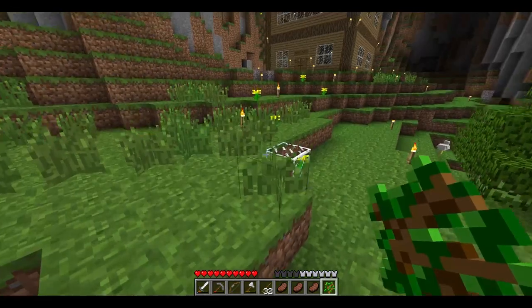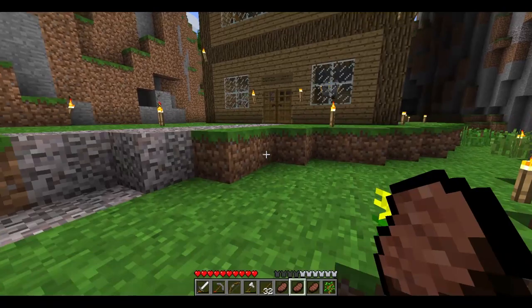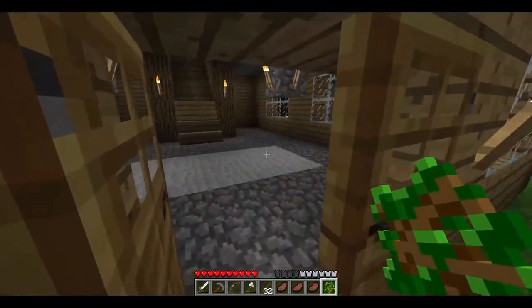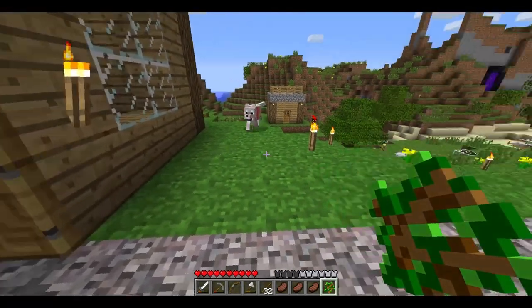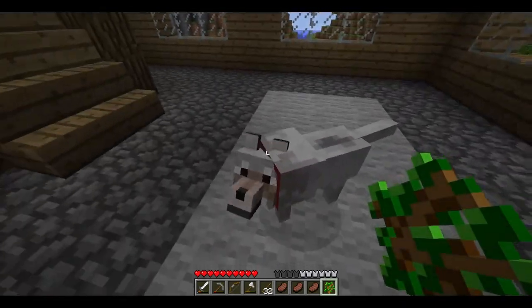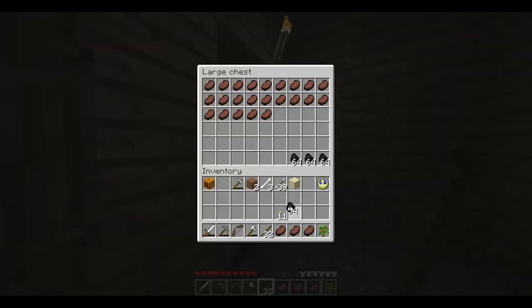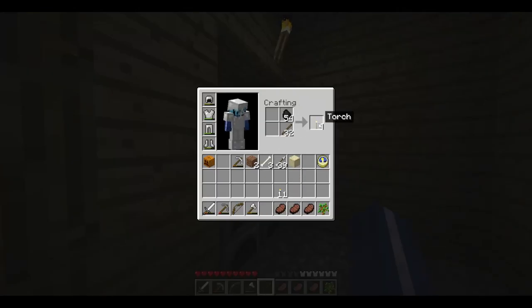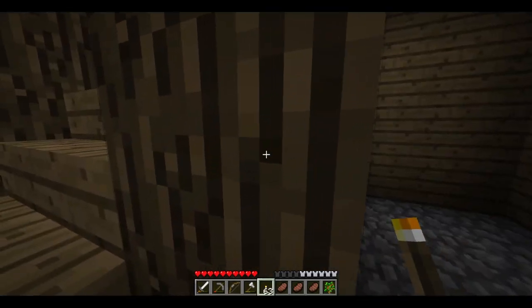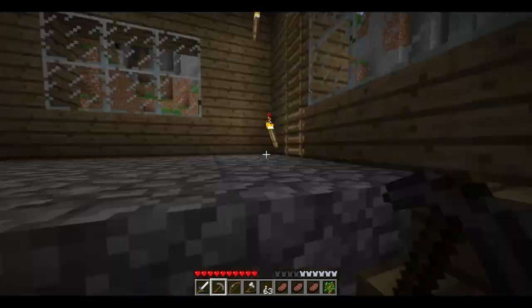I'll grab one sapling from here. Oh — is that my dog? You're a stray — my dog that I've yet to name because I'm a bad owner. Oh no, you are my dog and I accidentally hit you. I'm so sorry! Come on, come back inside buddy, get in the house. Good boy! We got enough sticks — I'm gonna grab some coal.